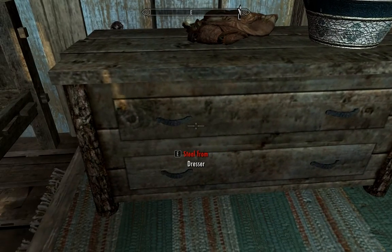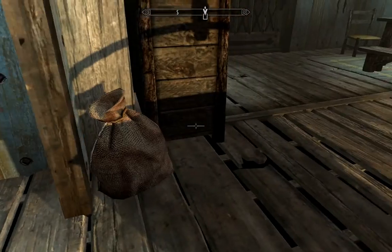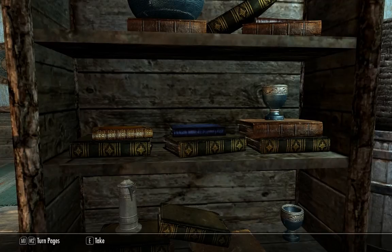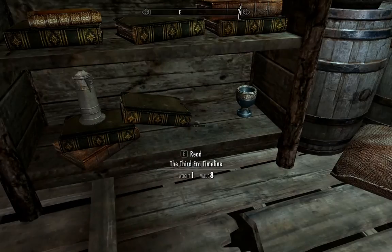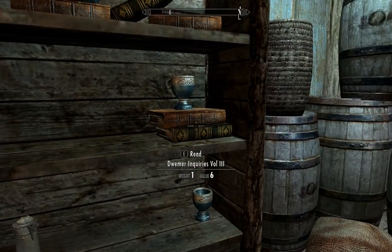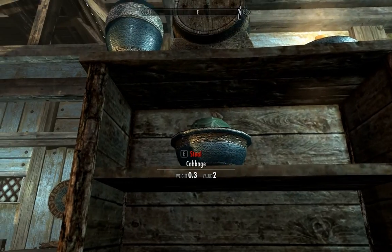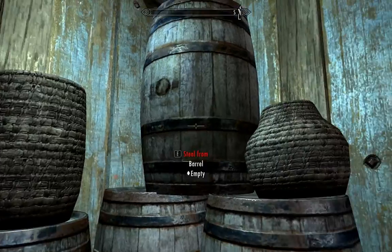We can use the cooking spit. Let's leave the clothes. Books that give you skill points usually have a much higher value than the rest — that's a good way of picking them out. I'm going to grab all of them anyway because I have a place to store them. 'Songs of Skyrim Revised' — valuable book but no skill point. Let's scan over these books real quick. Stole their cabbage, cleared out the sacks and the barrels.